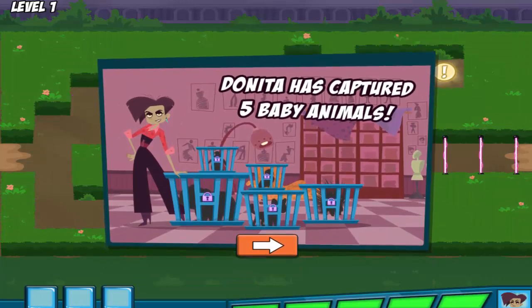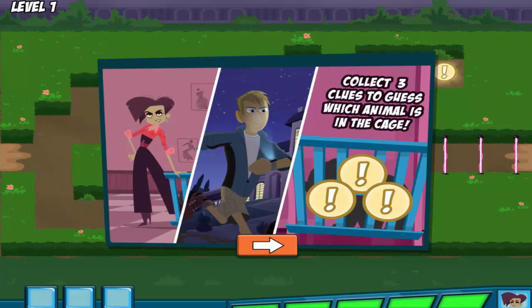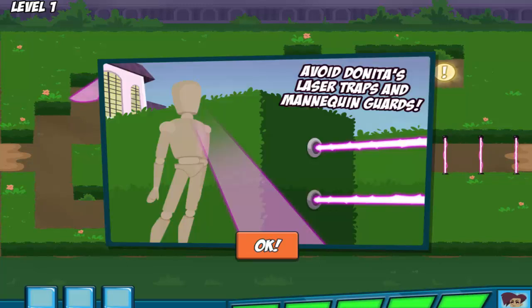Danita Donata has a new fashion project and she has captured five baby animals to use in it. You've got to help us save them. Martin will sneak into the mansion and rescue them one by one. First, we need to figure out which animal we're rescuing. But be careful — Danita's mansion is full of traps and her mannequin guards.